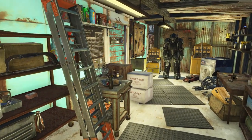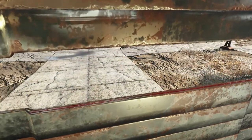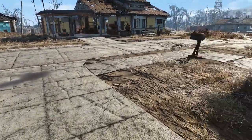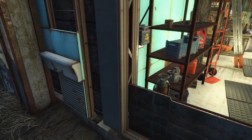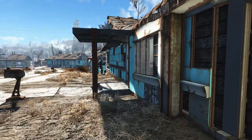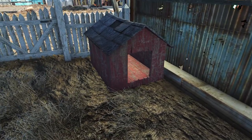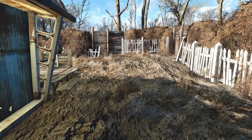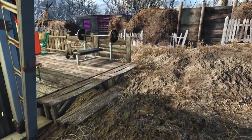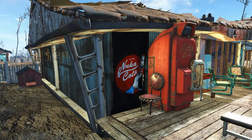I just noticed I'm missing the Nuka-Cola mixer — I have an idea of where I'm going to put that. I liked that I had to have an actual working garage feel, and like a 1950s American family, there's a basketball hoop over the garage with some basketballs sitting outside. I thought that was a nice touch. Then there's Dogmeat's house — he's not here right now, probably over at the neighbor's house.